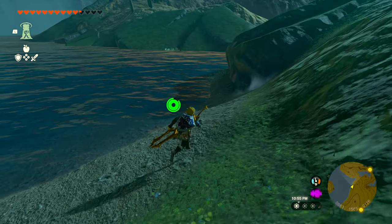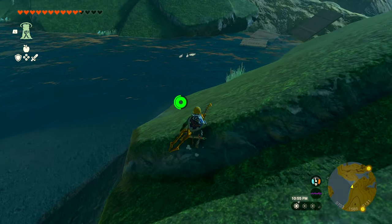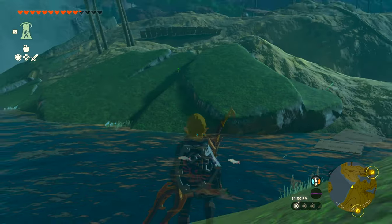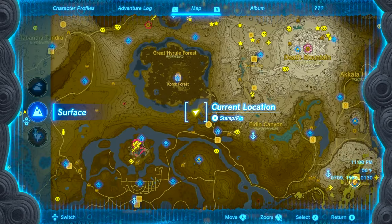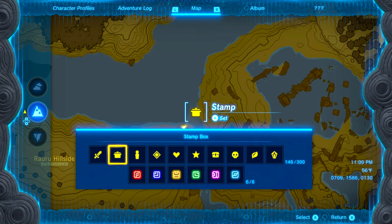Stealthfin Trout only come out at night and seem to spawn in rivers or lakes near the Great Hyrule Forest. I've marked on my map where I've found them. The first area, and where I've found the most of them, is in the waters between the Military Training Camp, Lost Woods, and Rauru Hillside near the shore.